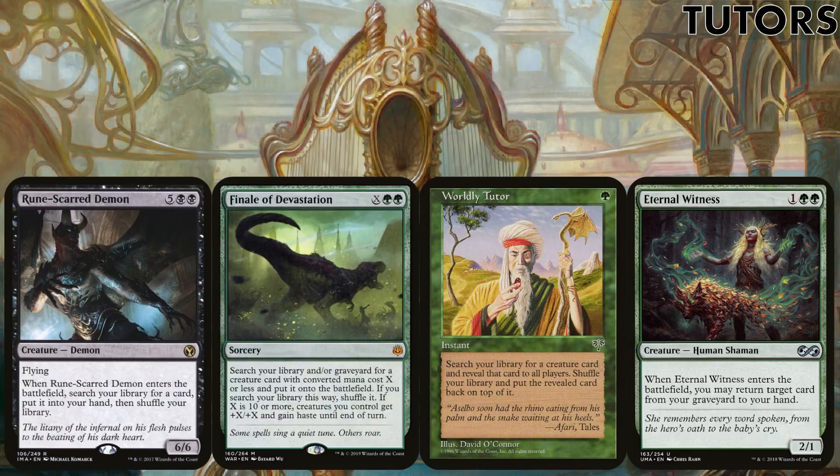Tutors are helpful and we're in good colors, but the nature of the deck is very creature-heavy so our tutors lean that way. Runescar Demon is a creature with a tutor built in, which on entry we can double up with our commander — no-brainer. Finale of Devastation is here for a few reasons: we can get out any cheap creature early on from the deck or graveyard, retrieve key pieces, or get out Craterhoof Behemoth with X at 10 for a free win. Worldly Tutor lets us get creatures and put them on top of our library. Eternal Witness isn't a tutor but gets key pieces back from the graveyard — with the commander, return two key pieces at least.